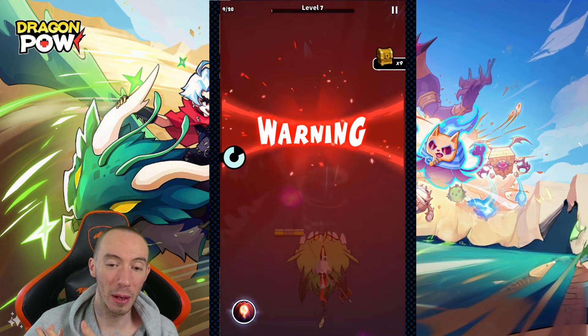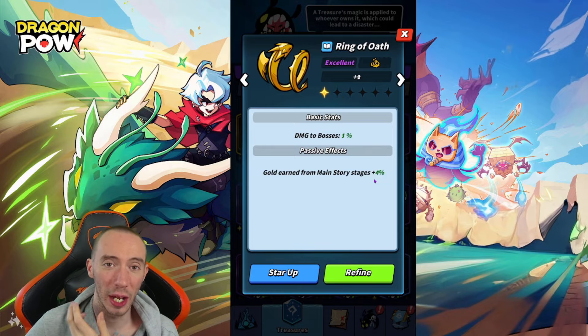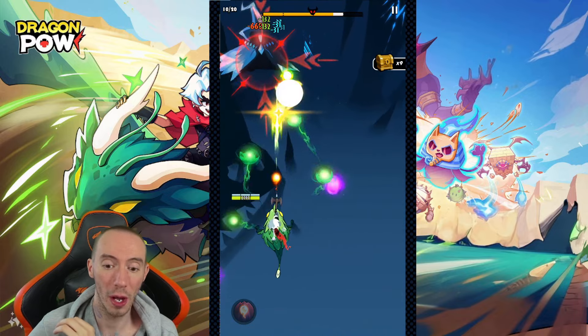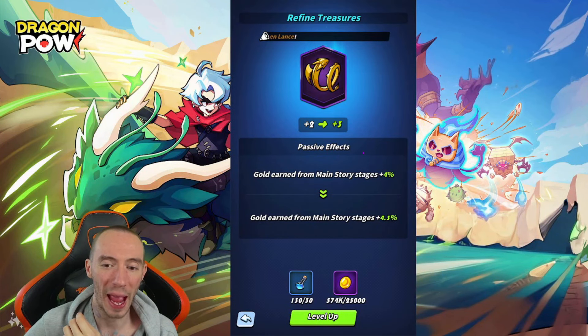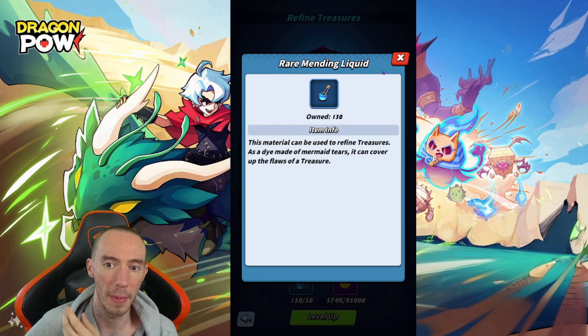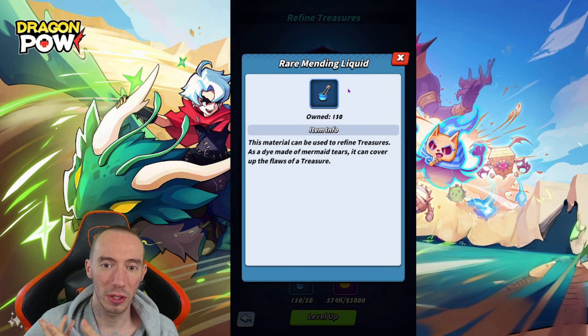As far as treasures go, these are a bit controversial because everyone has their own opinions. You have your basic stat which has something to do with damage, and then your passive abilities are pretty unique with different types of stacks. Any treasures that are going to increase your overall ability to earn more resources are always going to be your best bet for the long run. The way treasures work — you have two different ways to upgrade them: starring up and refining. Refining is going to increase the passive effects, so for example this one goes from 4% to 4.3%. You're going to need some gold and some rare mending liquid, and the liquid type needed is based on the rarity.